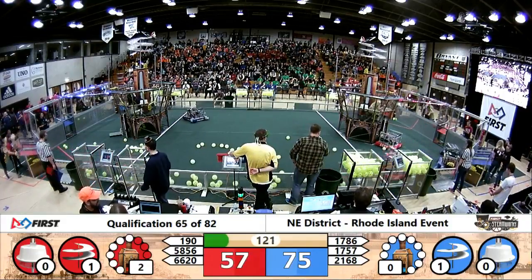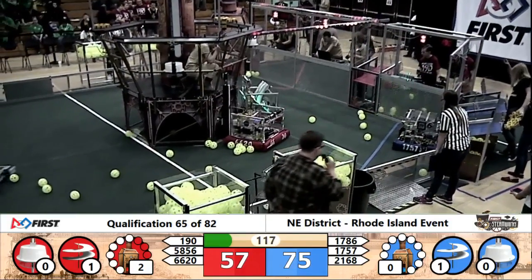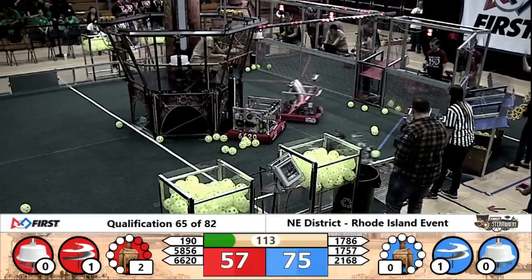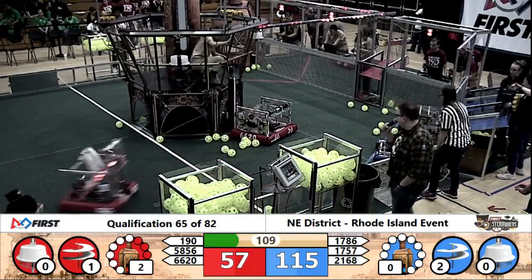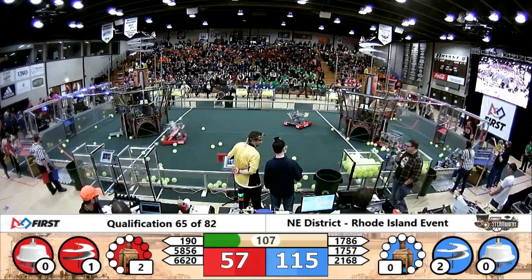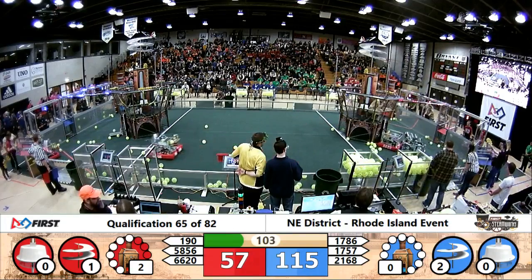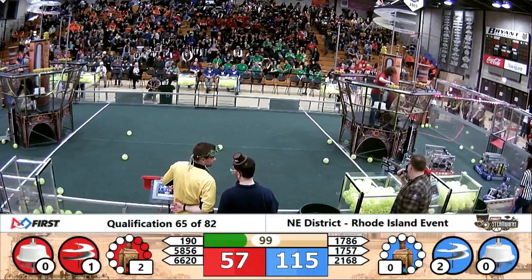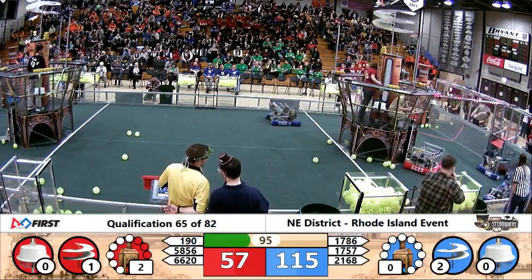66-20 trying to get lined up to drop that gear off for the Red Alliance. The Wolverines for Blue over in the retrieval zone, human player directing their intentions, trying to get it to go. 190 already dropping off that gear on the lift, racing back to go for more. This match will be very influential on the ranks, with Aluminum Falcons still trying to maintain that number one spot, trying to push 66-20 out of the way so they can get to their retrieval zone to get a gear themselves.